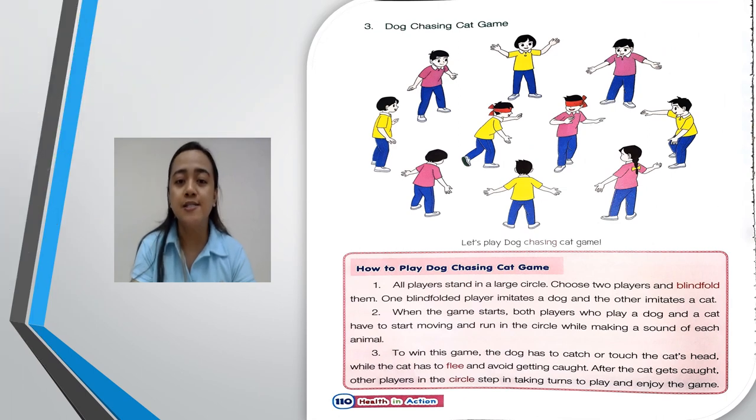The third example is the Dog Chasing Cat Game — like a dog and cat playing together. How to play? First, all players stand in a large circle. Choose two players and blindfold them. One blindfolded player imitates a dog and the other imitates a cat. To win, the dog has to catch or touch the cat's head while the cat has to flee and avoid getting caught. After the cat gets caught, other players take turns to play and enjoy the game.